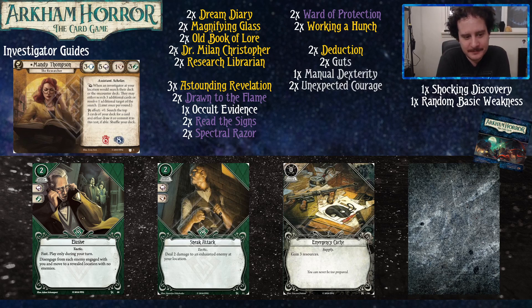For the green build, Elusive does two things Pendant of the Queen can do — at level zero, you get to disengage from an enemy and then just move somewhere, for two resources. Sneak Attack lets you help deal with monsters: they have to be exhausted, but for two resources you deal two damage, and you do have three foot if you need to exhaust them yourself. Emergency Cache is there because green cards are expensive and slow — you're going to need money to pay for them.